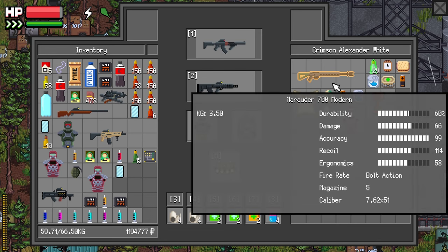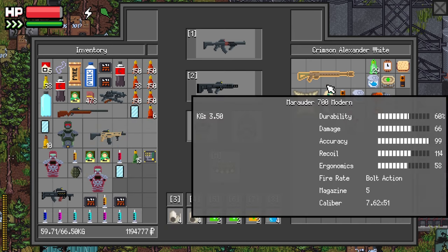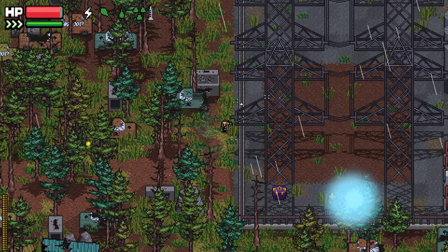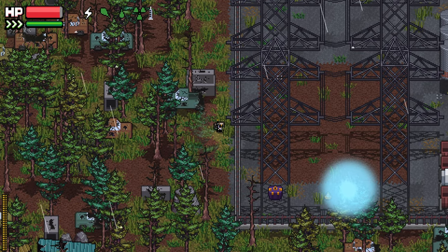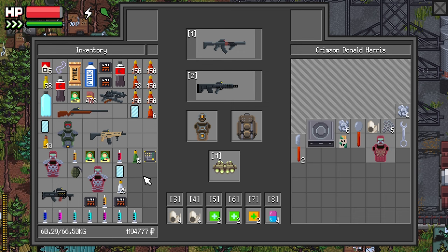We got a Marauder too? Holy crap. I don't need it. I'll just take the ammo. The loot is so plentiful. I love it. I don't even have enough physical space for the weapon parts. Blue cigarette — I'll leave it.